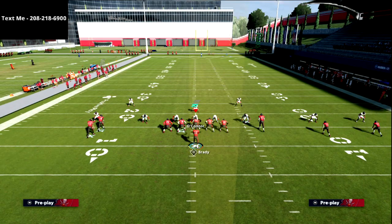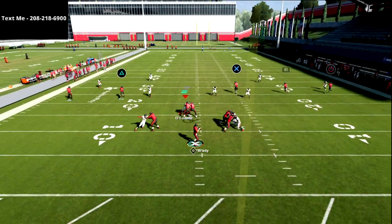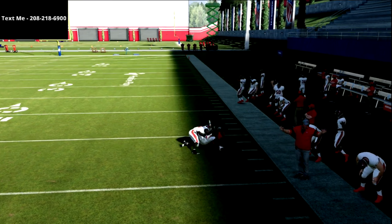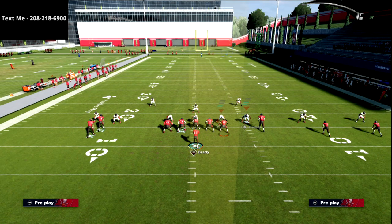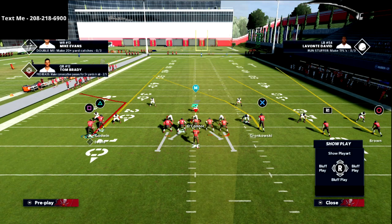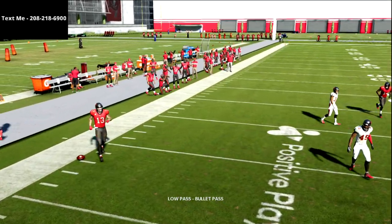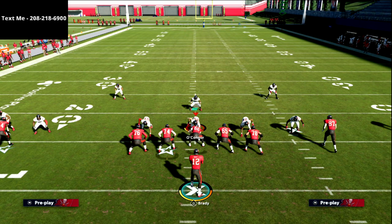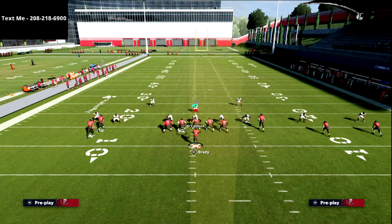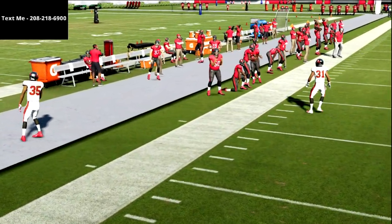Let's talk about cover two. This route to the circle receiver against cover two is one of the best routes in the game, especially for 30-yard cloud flats. Just pass lead that to the right, and as you see, you're able to get over the top of the cloud flat. On the other side with the corner route, because the defender is so far backed off the field, you're going to have a lot of room. Just lowball it, or maybe outside pass lead — you're basically just trying to get the ball away from the defender. You don't want to lowball it too much because the out route that he's on will beat it.